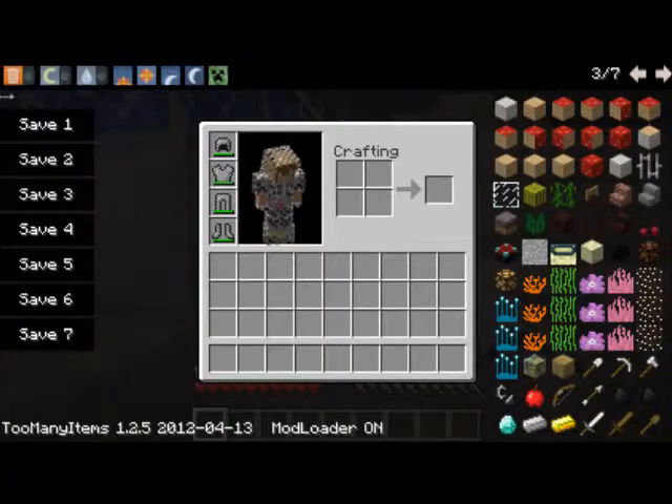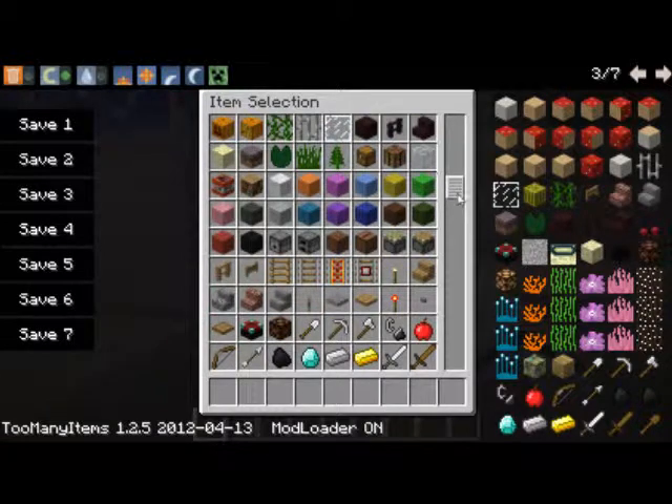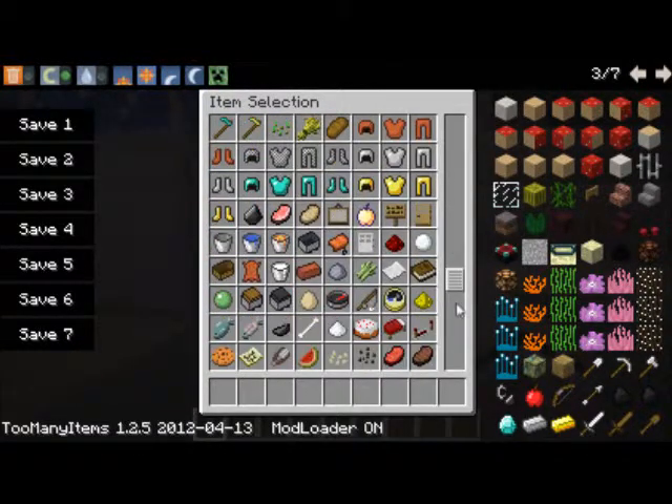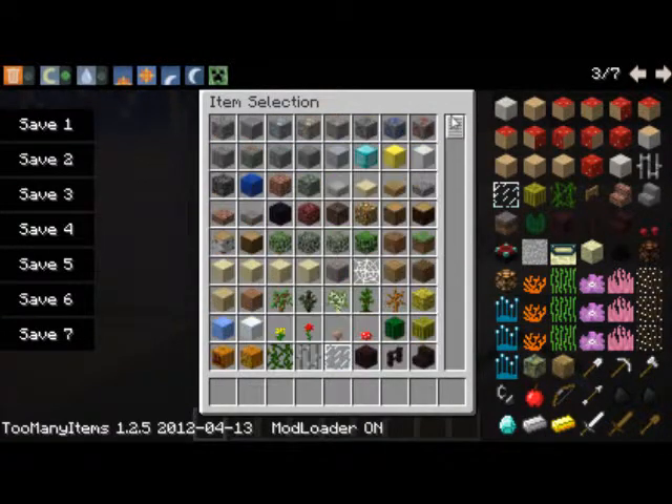The other thing about the mod is that you can't get any of these through creative mode. You have to use a mod, or possibly silk touch picks — though I'm not sure and I highly doubt it. As you can see in creative mode, there is no coral, no sea coral, and no dry coral. What I use to get them is the Too Many Items mod.